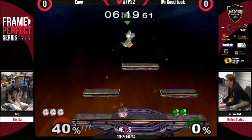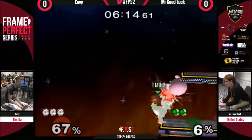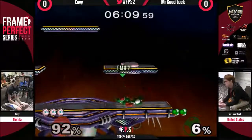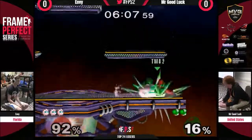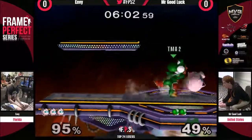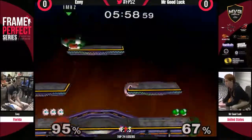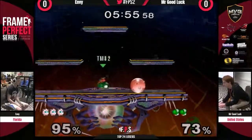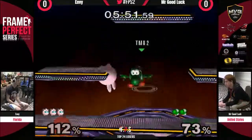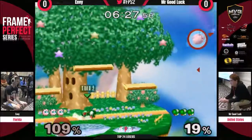Up tilt to rest coming out from Envy — taking that solid lead. Sometimes tricky to cover where he's going, especially when he's starting to recover. Not having the traditional up-B recovery, with Yoshi's being the egg. Jab, it's a grab — back throw off the stage. Envy looking for something, getting a lot of percent. Jab jab and forward throw. Comes around to him. Right now it is 1-1, Envy versus Mr. Goodluck. Mr. Goodluck taking that last game on Yoshi's Story. We are now at game 3 on Dreamland.